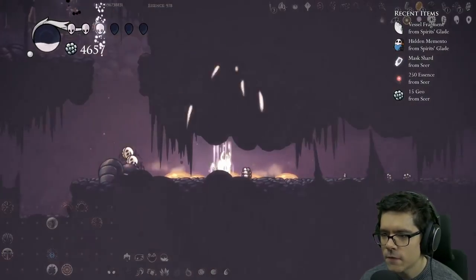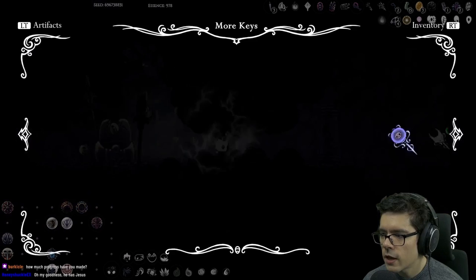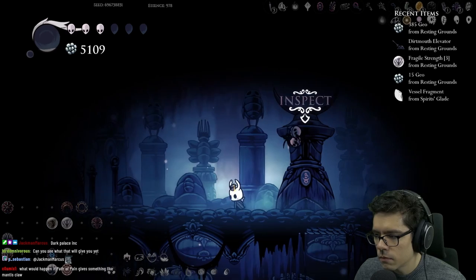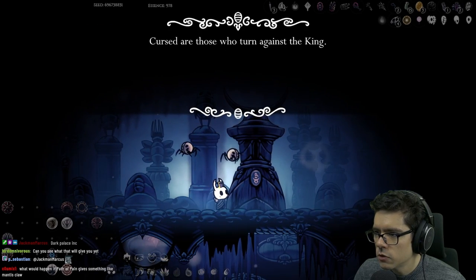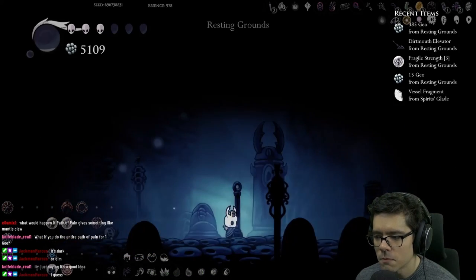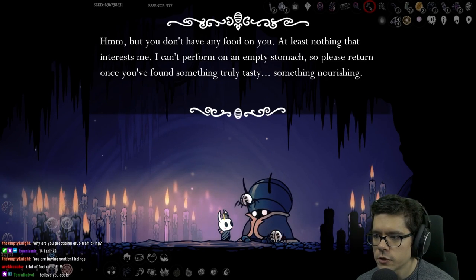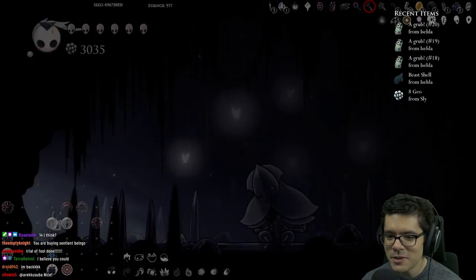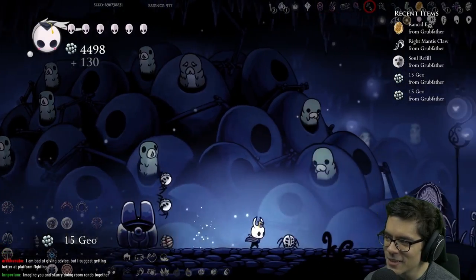The fact that I have awoken dream nail means I could also go to White Palace. How many dreamers do I have? I have none — oh my god. It's dark — I didn't realize this level of darkness would prevent me from seeing the dreamers. Defender's Crest is a check, shade soul I already have. So there's nothing good except for Defender's Crest which I need 15 eggs for. There's Mantis Claw — that's good to have.